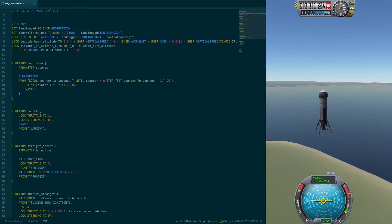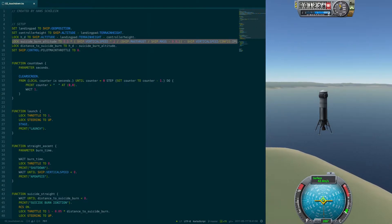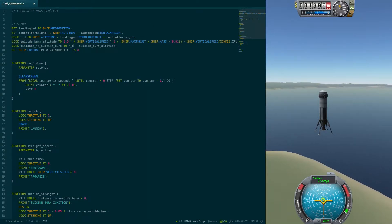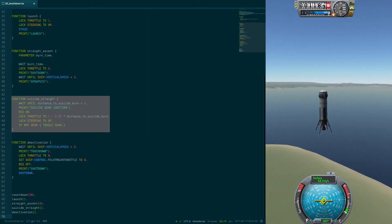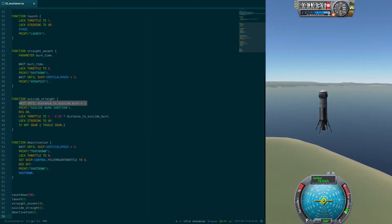Let's talk about the improved suicide burn. Firstly, I repeatedly calculate the altitude to start suicide burning — this is just the equation from last episode. Using this I also calculate the distance I have to fall to ignite the suicide burn, assuming my engine is off.